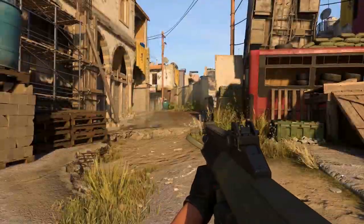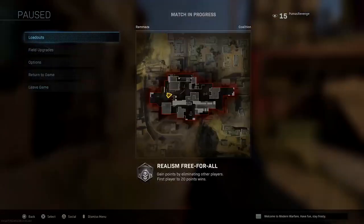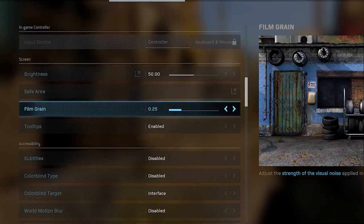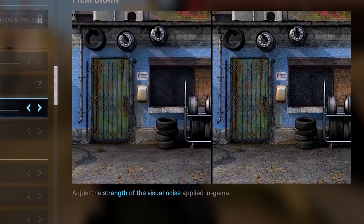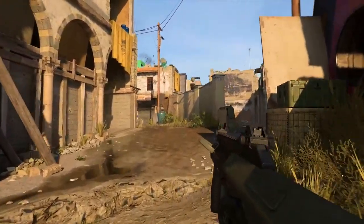The next thing you can do is a little subtle but it does help. Go to Film Grain in your options menu and put it all the way down to zero. You can see what it does right there — it's the strength of the visual noise applied in game. Looking at the preview, that's a big difference, and it makes the experience of playing this game a little better.